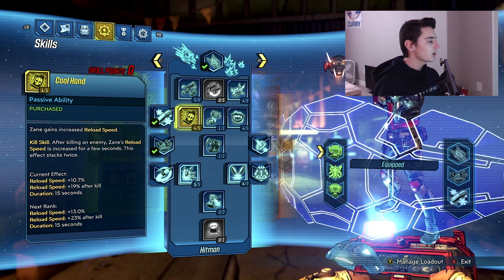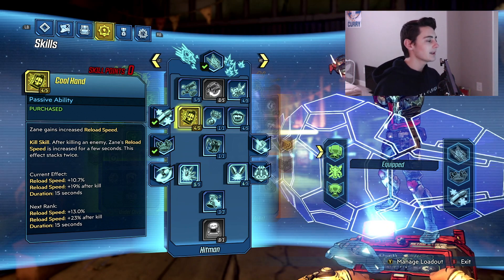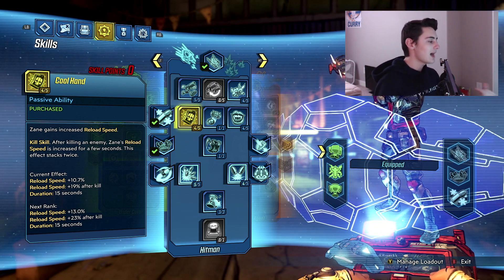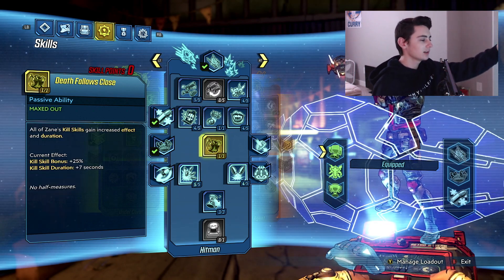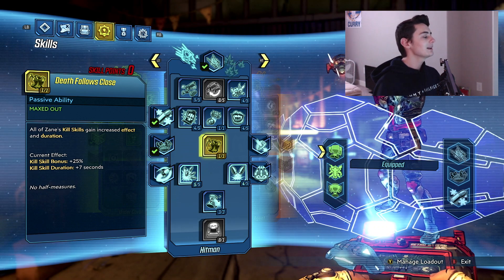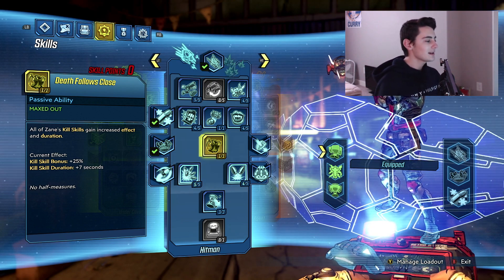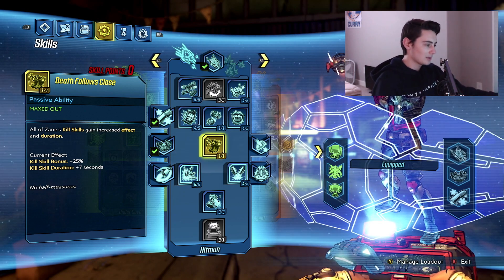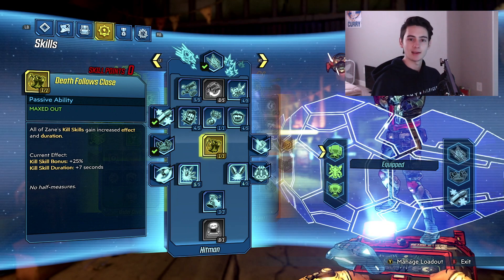Spec one point into Drone Delivery, then put four points into Cool Hand — Zane gains increased reload speed every time you kill an enemy. You don't really need all five here compared to what's coming up. Next, max out Death Follows Close: all of Zane's kill skills gain increased effect and duration. Every kill skill we've discussed is boosted and lasts longer — there's literally no reason you shouldn't be speccing into this. It helps you live longer and do more damage.